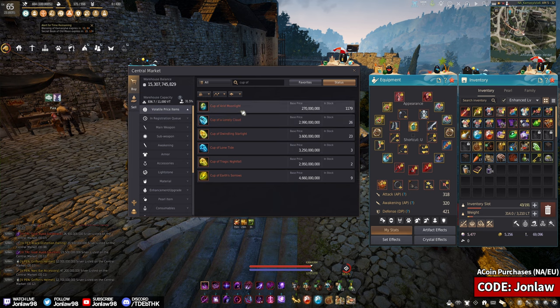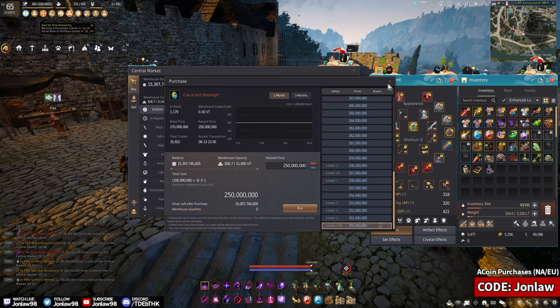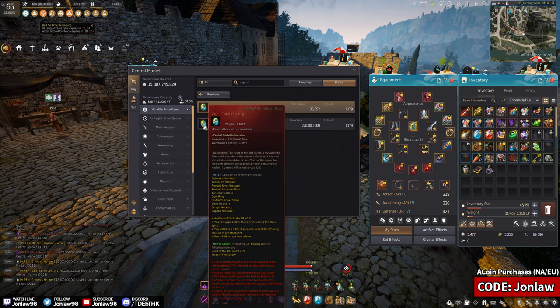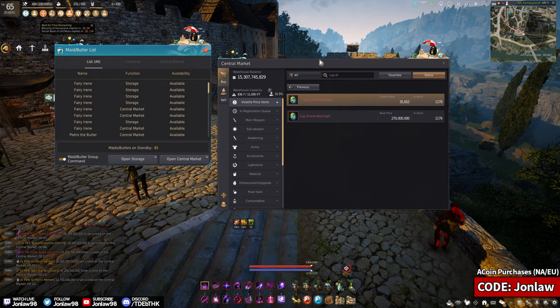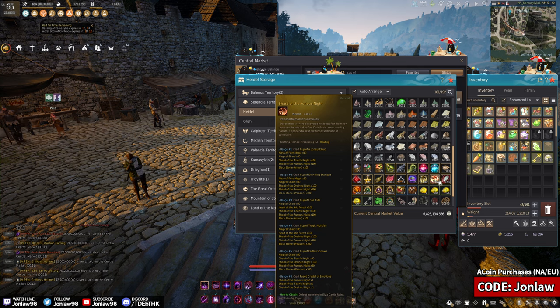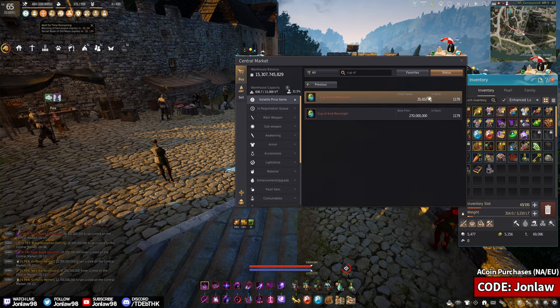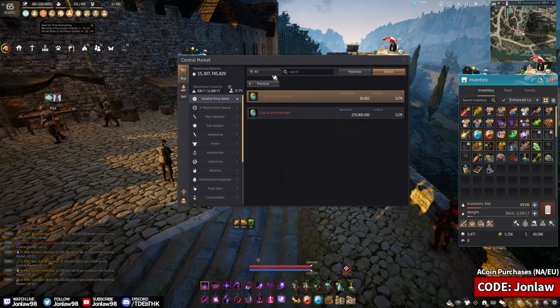Let's start with the necklace slot — there's only one option and it's very cheap. There are a lot of them, all min-priced, so just buy it off the market. You need about 100 Trace of Forest and 100 Heart of Arid Forest, which you get a lot of by grinding Elvia Orcs. From my experience grinding orcs, I had 700+ shards after making all of mine. One hour of grinding orcs is more than enough silver to cover the cost.